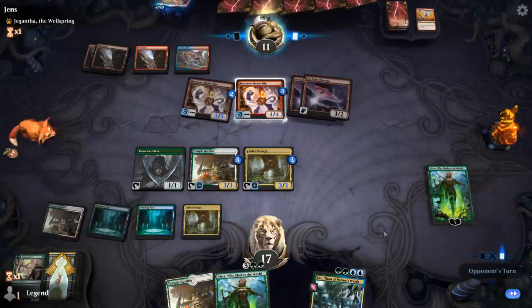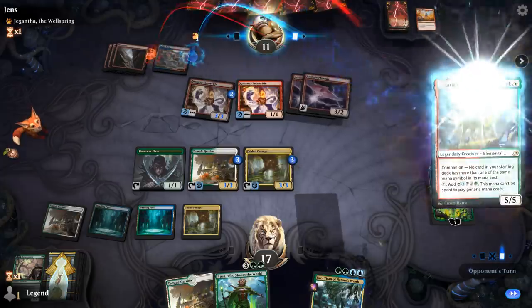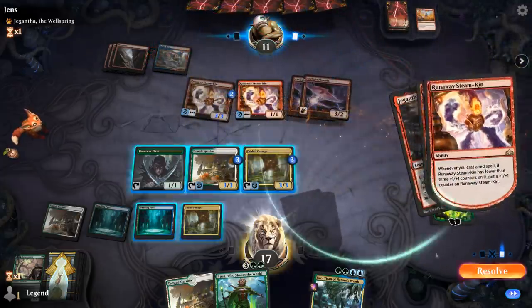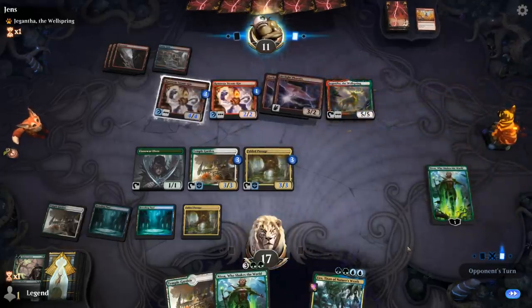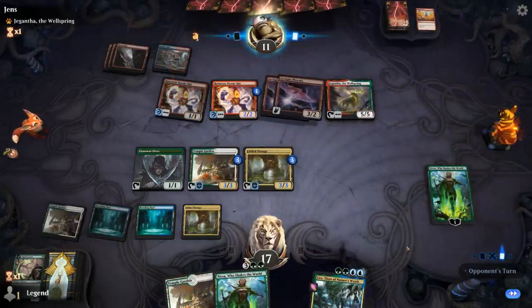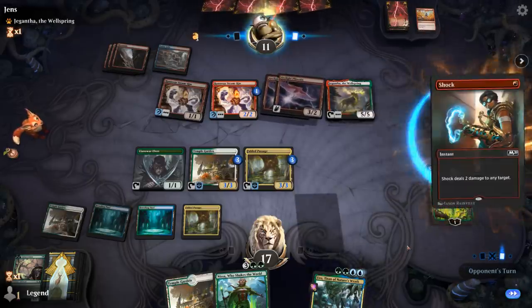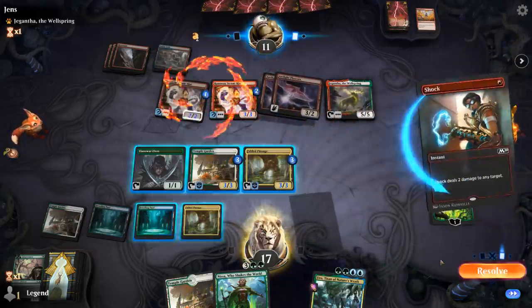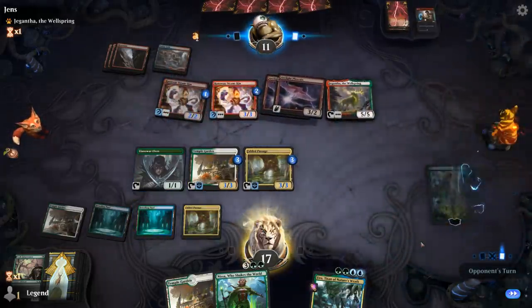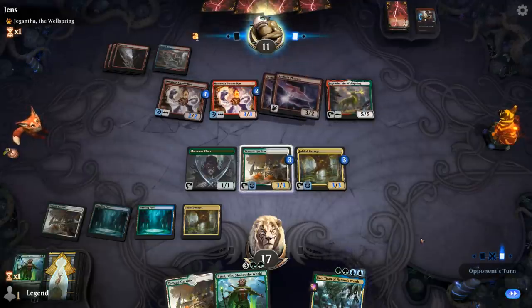Chagantha resolves. Three mana still available. Nissa gets shocked — yeah, it's not looking good here. Need to top-deck Hydroid Krasis; not too close to casting Ulamog now. And there goes my land.